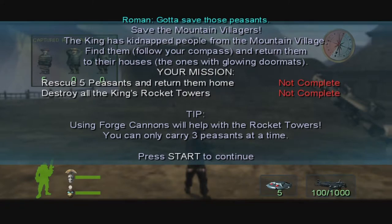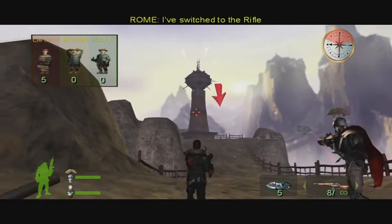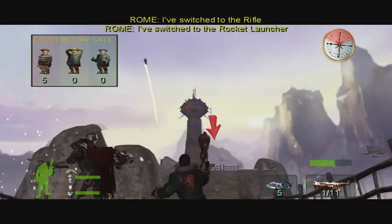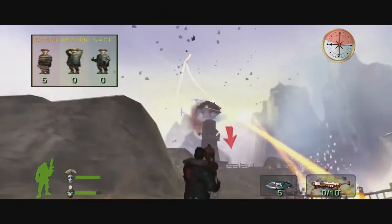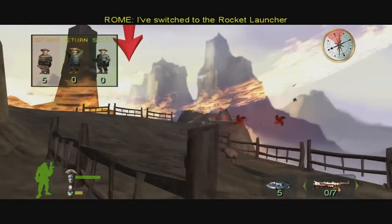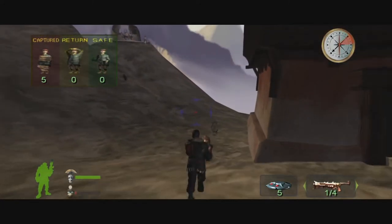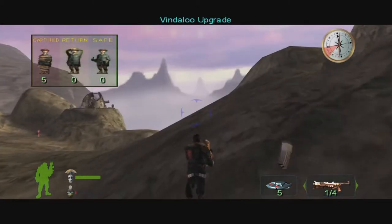Roman, gotta save those peasants. Save the mountain villagers. The king has kidnapped people from the mountain village — find them, follow your compass, and return them to their houses, the ones with glowing doormats. Your mission: rescue five peasants and return them home. Destroy all the king's rocket towers. Tip: using forge cannons will help with the rocket towers. You can only carry three peasants at one time. These towers are kind of annoying but they're not exactly the end of the world.